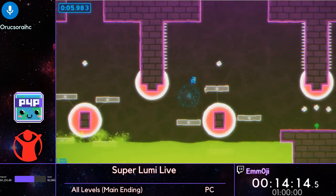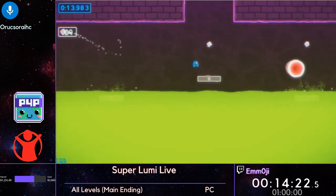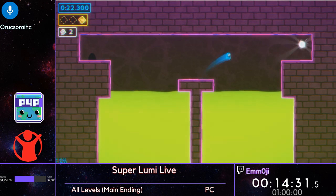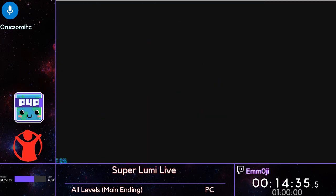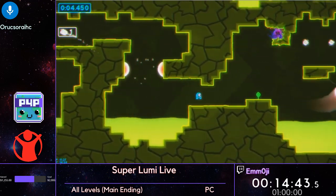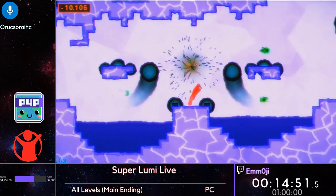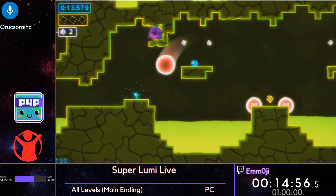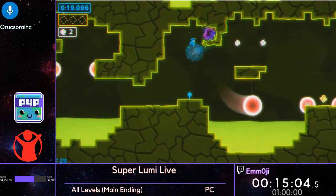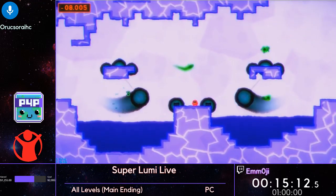Now we've got 3-2. 3-2 is notoriously a level with some of the worst cycles in this game to try to make in terms of speedrunning. That is a really solid 3-2 right there. Now we're on to 3-3. This has a secret exit and a normal exit. The secret exit is pretty difficult because the way you want to go around it, you want to be going in the opposite direction that these huge discs are rotating, which makes the timing incredibly tight — if you go the other direction, you just straight up cannot make some of the jumps.